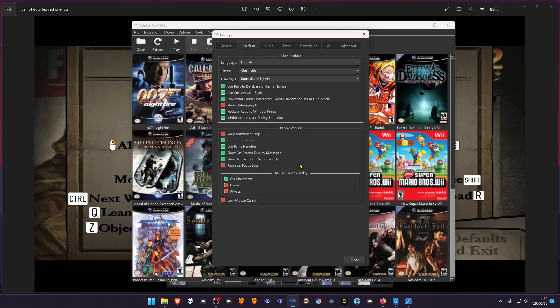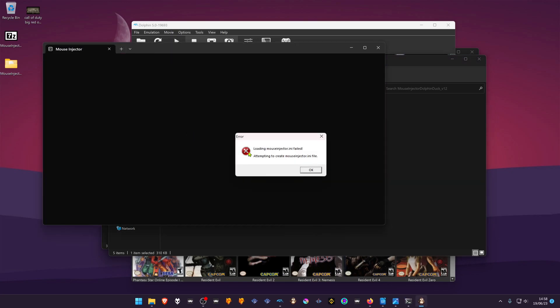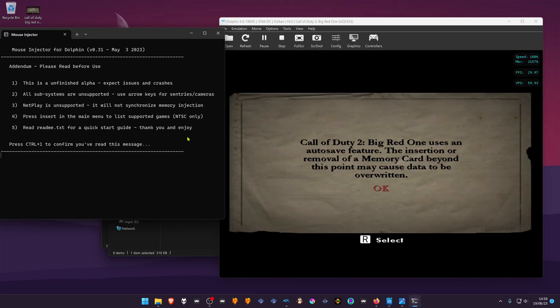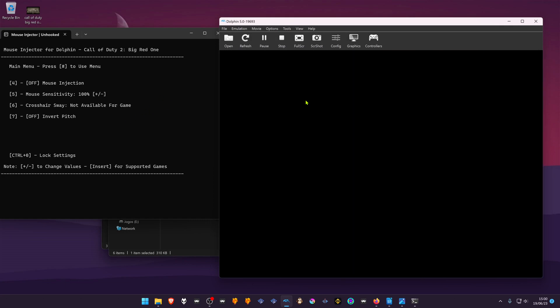After this is done, go to Dolphin Options > Configuration and navigate to the Interface tab. At the bottom, in the mouse cursor visibility, choose 'Never'. You can now open the Mouse Injector program. After opening it, this message will show up — press Ctrl+1 to confirm the message.